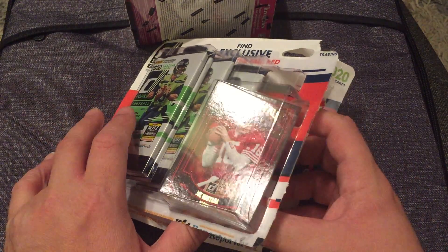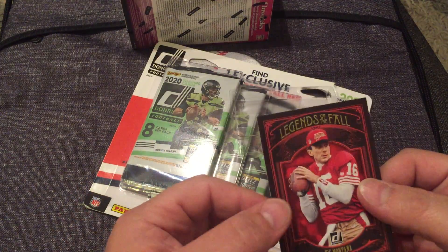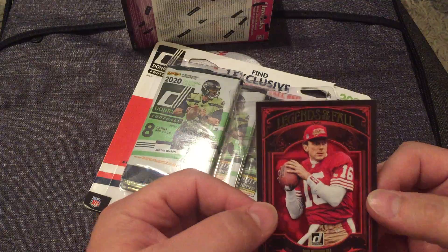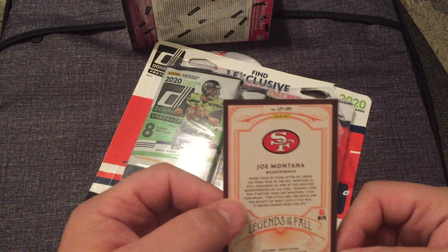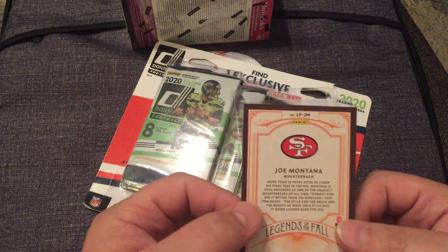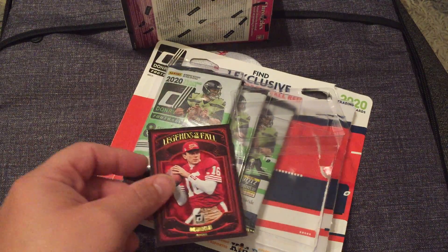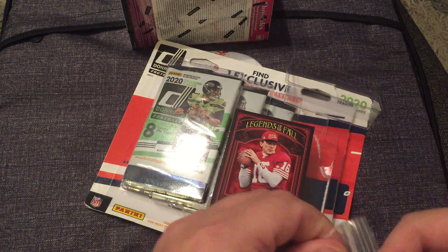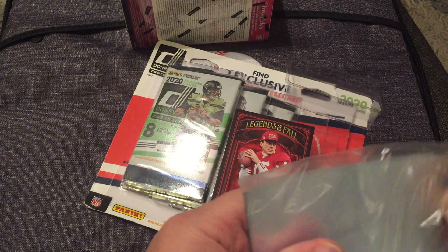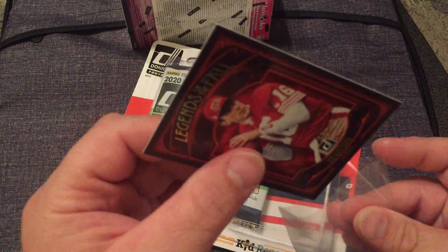Hopefully it's not going to get damaged in the opening process — it's got its own little plastic holding it in there. That is the Joe Montana Legends of the Fall red parallel. I had seen some that were numbered; these are not, so I don't know how rare they are. I requested that Sportlots put it on their site and I did not notice the red parallels on the Trading Card Database yet. So that card will be going into my PC.